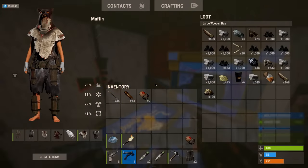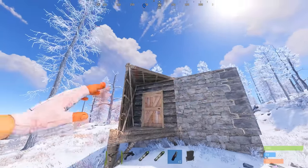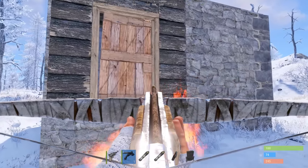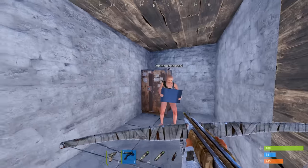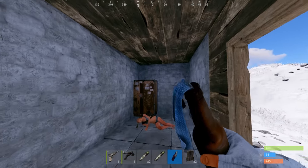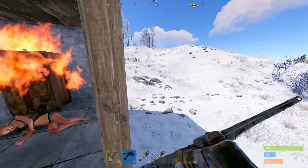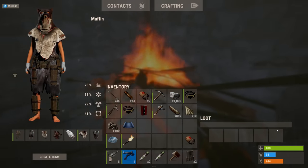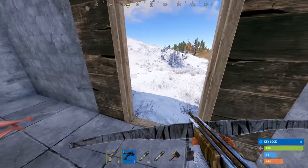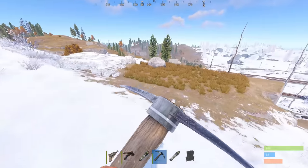After seeing some new bases pop up in my area I decided to craft some molotovs and go say hi. Turns out there was someone inside — I didn't know, I think they were AFK. As bad as that felt, this base is right next to mine so I definitely needed to raid it.